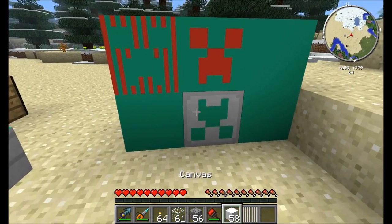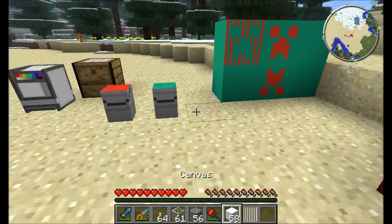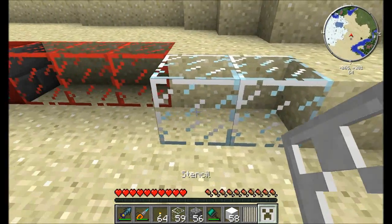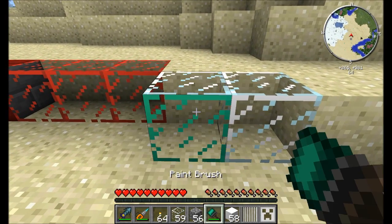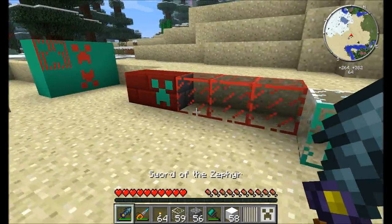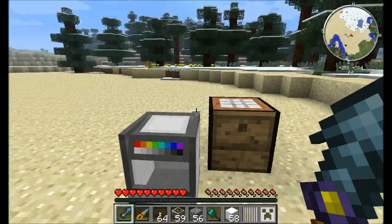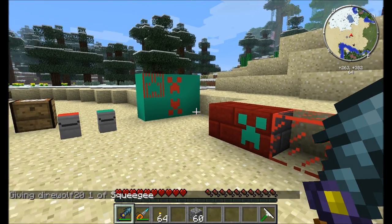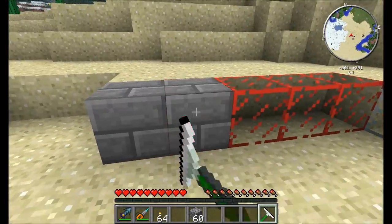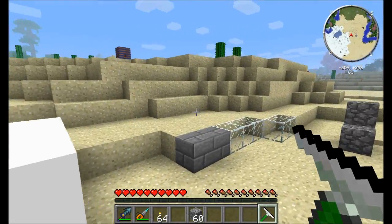Stencils also work on vanilla blocks. If you want to remove paint, you can apply white paint or use a squeegee to completely clean stuff off — it switches it back to its normal vanilla texture and erases all the paint altogether. So there are lots of really neat and fun options with paint, stencils, and all the different colors available in the paint mixer.